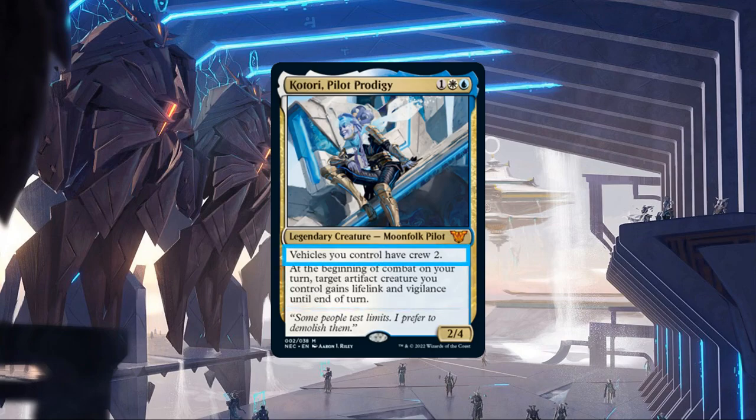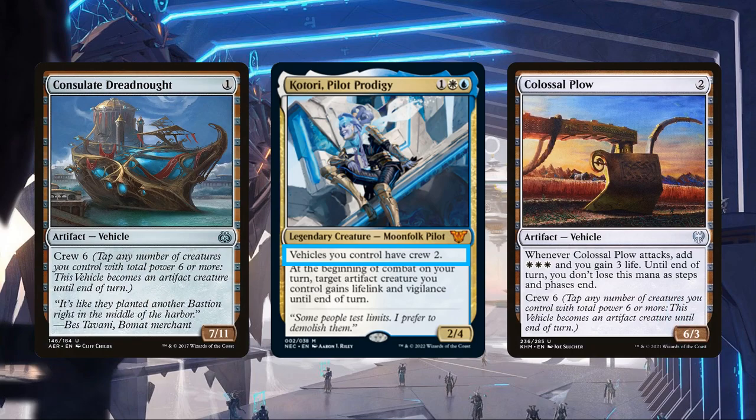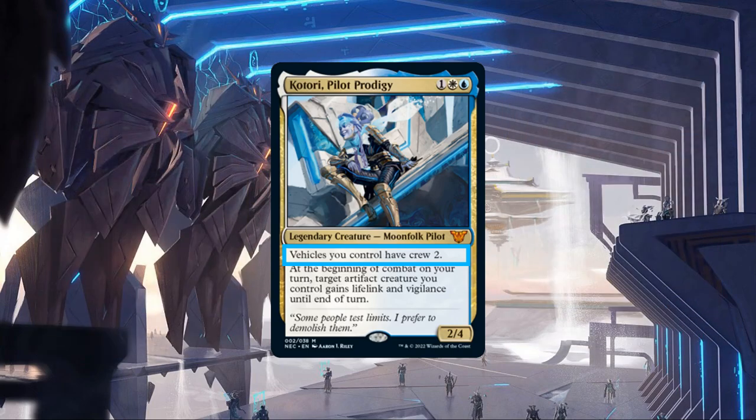Looking more in-depth into her first ability, it enables us to use less of our creatures in order to bring our vehicles to bear, working particularly well with vehicles with low mana costs but high crew costs to get them down early and begin swinging much sooner. But this isn't just for offense, as lower crew costs means we'll have more creatures untapped on our opponent's turns to crew our vehicles defensively as blockers.